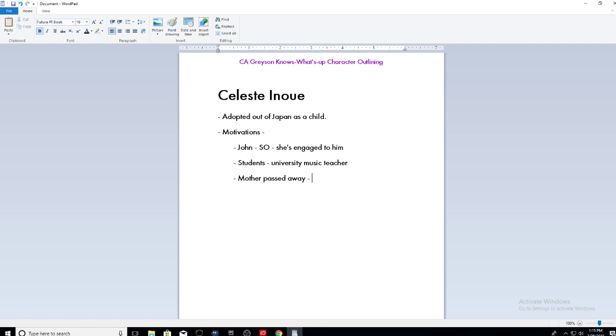We have to think about how that's going to affect Celeste in the story. How is that going to change her motivations? How is that going to change her interaction with other people? Because her mother passed away from an extremely aggressive cancer, she sees herself as cursed. These are all motivations and reasons why a character might behave the way they do.